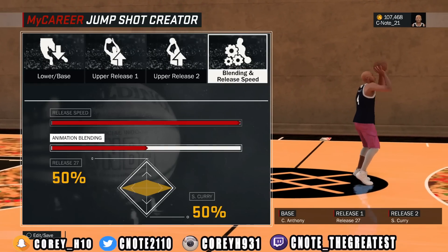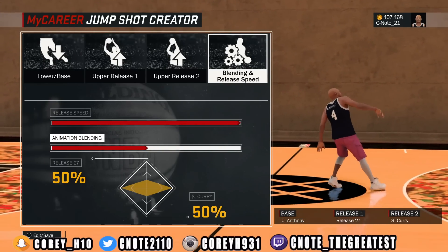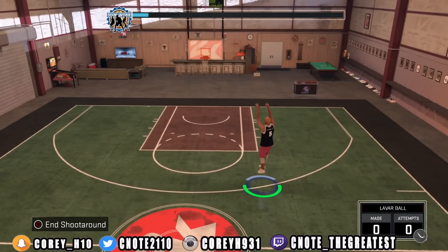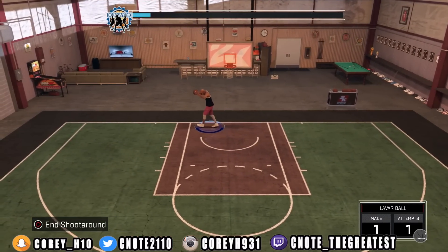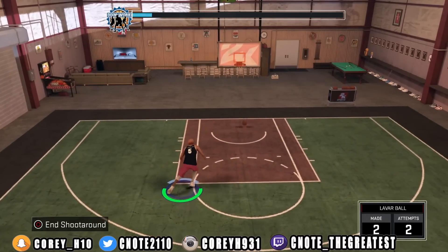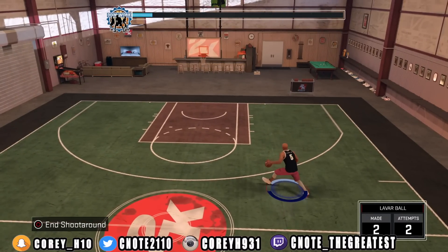I went to another player because your boy has jump shots just all over the place. I went to another player build and I'm going to show you a couple more jump shots — I might even give y'all a couple free ones. I don't want to release too many, but I got some more for y'all.